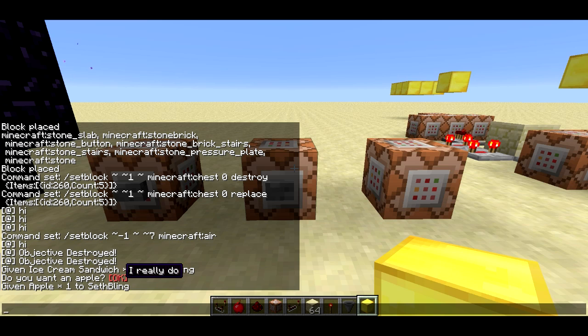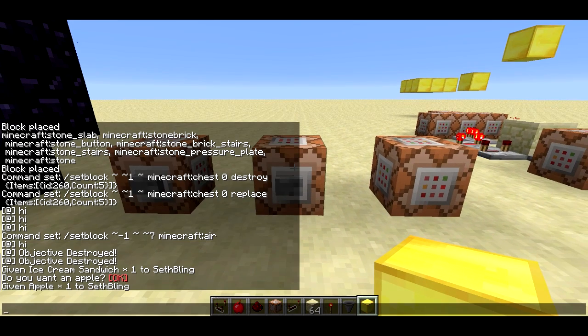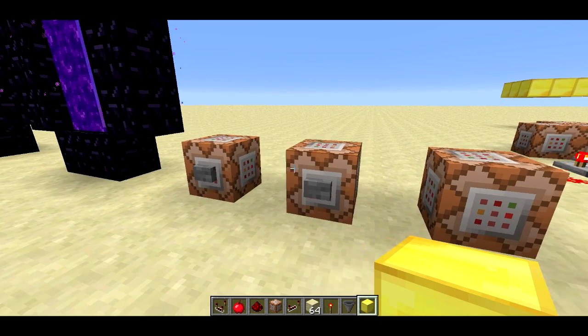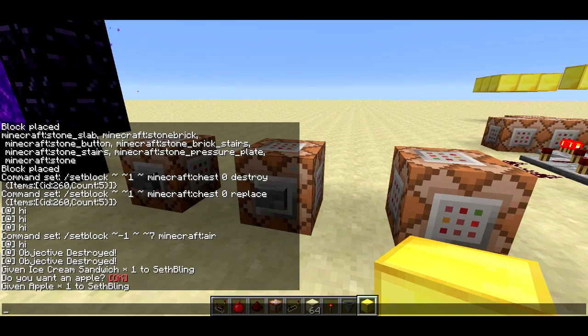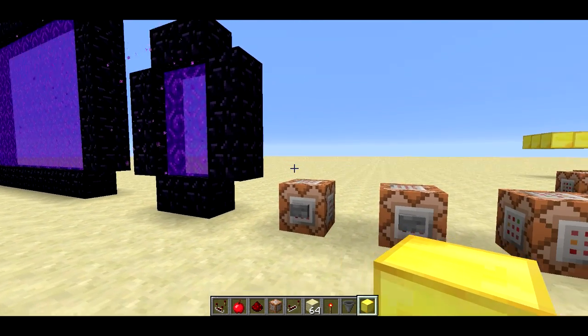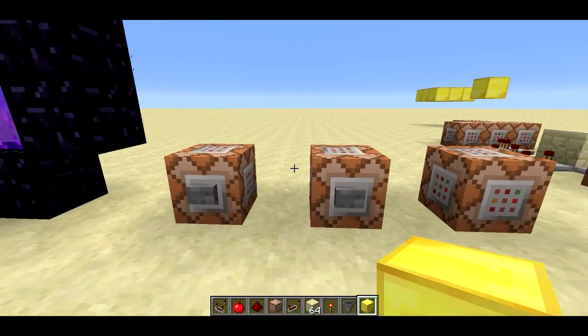It works by allowing the player to run a command when they click on the text. Because I'm an op, I can use the slash give SethBling apple command. But if I wasn't an op, this command wouldn't do anything. So it's a little bit limited — you can't really use this in maps to modify a scoreboard or use slash give, because usually players won't have those privileges.